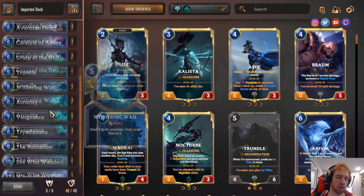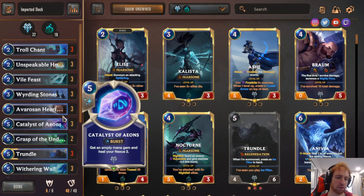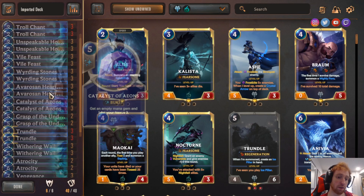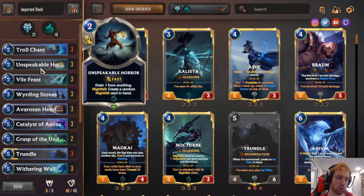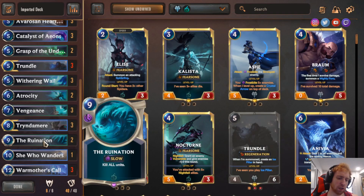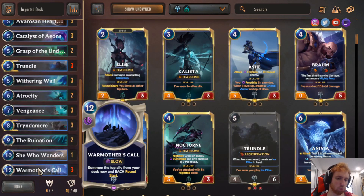This is another stall-control deck. It's very hard to beat the constant removal and healing. You can play Warding Stones which ramps you right to 5, so on turn 3 you play that, and on turn 4 you can play Heartguard or Trundle. Same principle — as they develop, you punish them. It has Withering Wail, which you can combine with Unspeakable Horror and Vile Feast to kill a creature and heal a lot. Ruination is good at punishing develops later in the game — they'll constantly be afraid of Ruination. Tryndamere can finish the game off. Very good. Just a different style of control deck with War Mother's Call as the finisher.